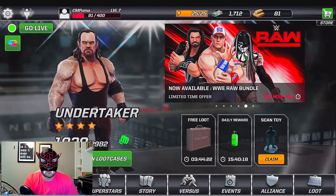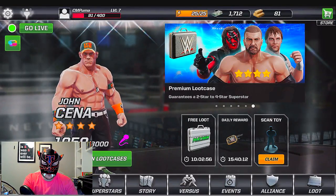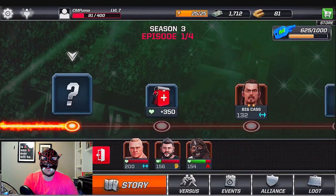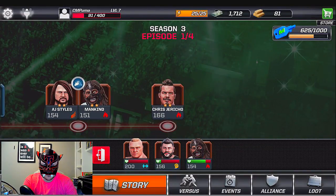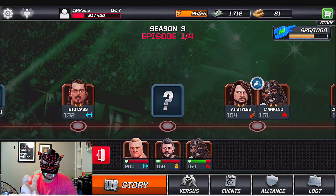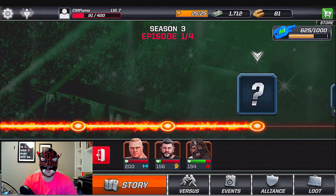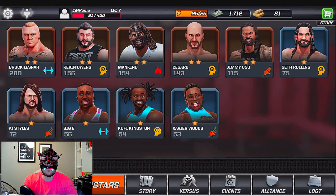These other things cost gold as well. The game itself is pretty fun — I put up a video yesterday, a short one, with a match between Mankind and Shinsuke. It's a fun game, it's pretty good. Here's the story mode, and you can go down the line — Season 3, Episode 1 of 4, then you can face Jericho for the title. We've gone through a handful of matches already, but Brock Lesnar, Kevin Owens, and Mankind are a little banged up.